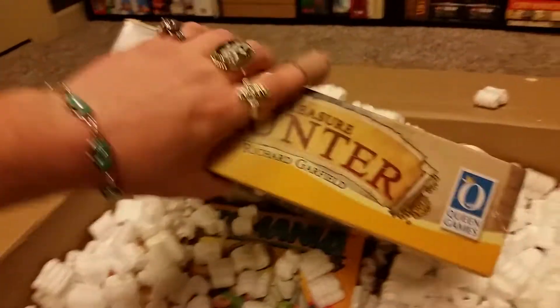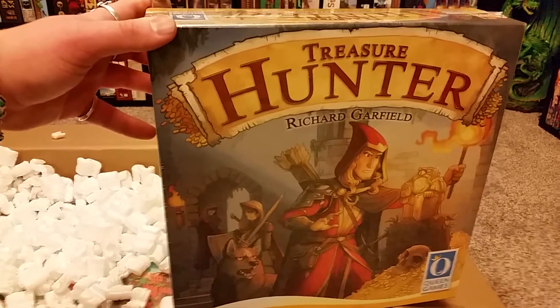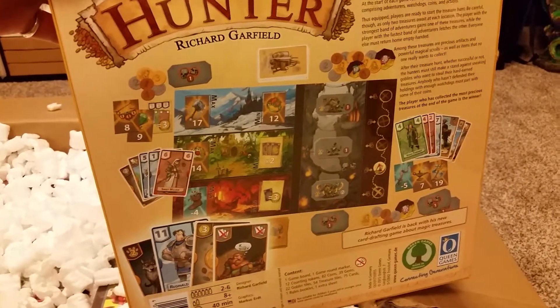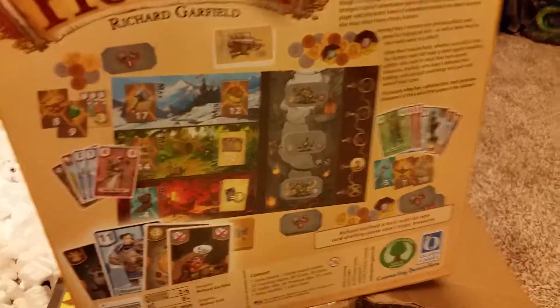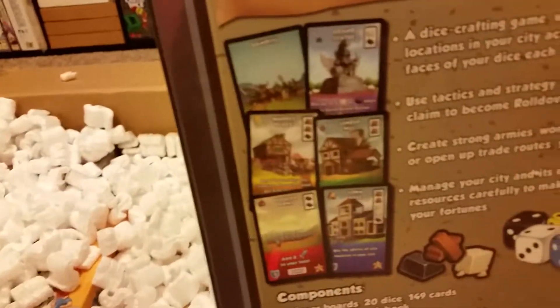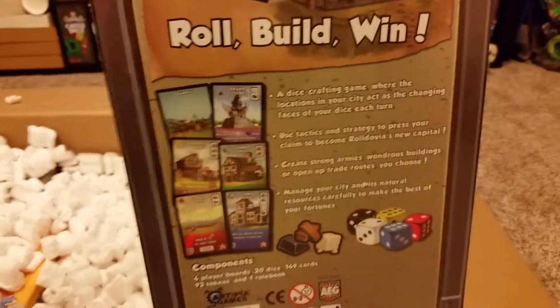Next up, we have a new Richard Garfield game — you'll know him as the creator of Magic the Gathering. He's branched out and made some really good board games recently. I'm not too much of a fan of his other titles just because they aren't fantasy enough for me, but this Treasure Hunter game, with some drafting, looks and sounds really neat — and that's a recent release. Then from AEG, we have Dice City, a new dice allocation game set in a medieval theme. It's kind of more of a gamer's game of Machi Koro.